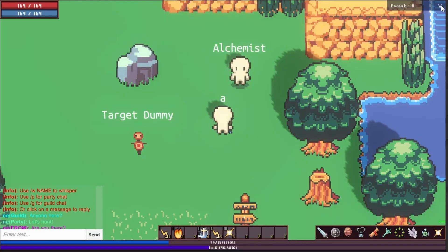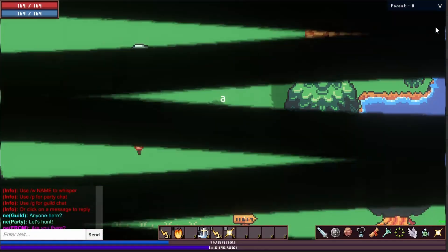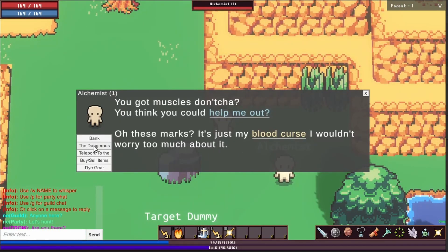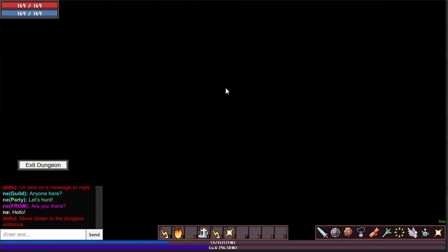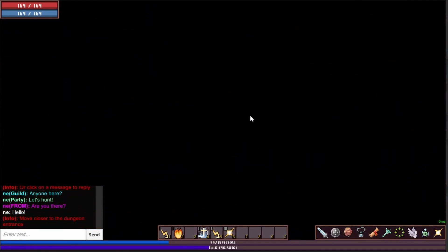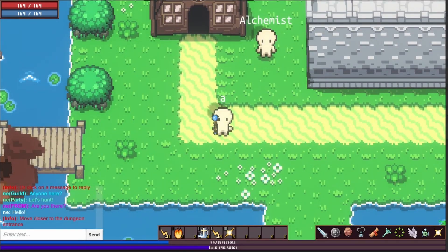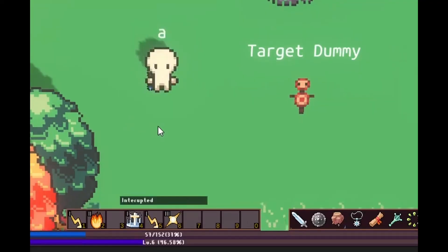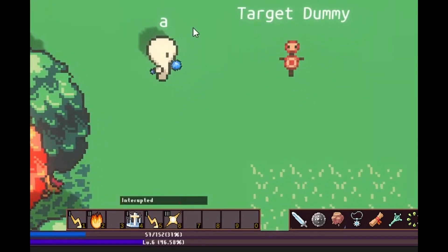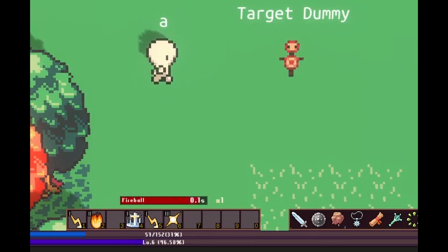Did I ever show you the scene transition mask? We have a scene transition mask. The player is no longer locked in place when casting a skill — you can now move to interrupt the cast. Some skills even allow you to move while casting.